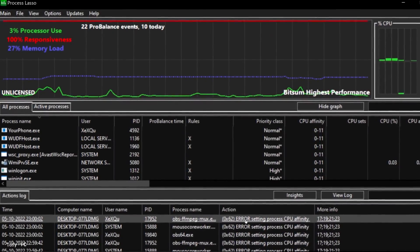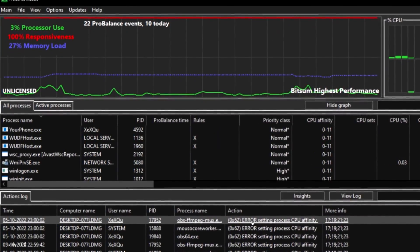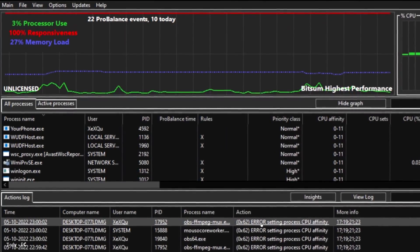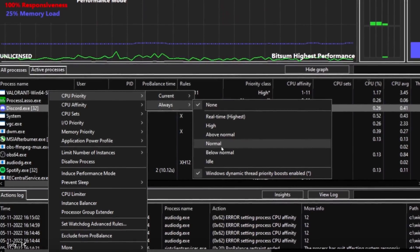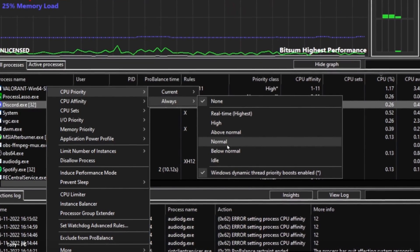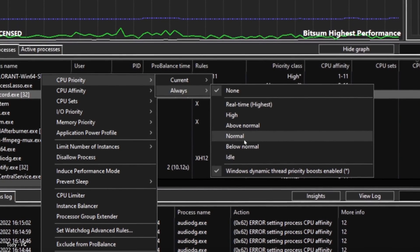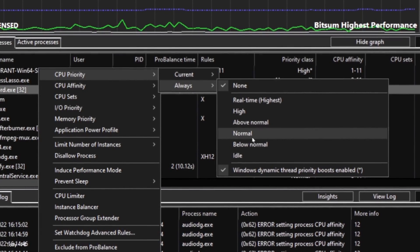By default, Process Lasso automatically adjusts process priorities and CPU affinities to improve system responsiveness and prevent freezes. You can also manually configure Process Lasso to your liking — for example, you can set certain processes to always run at a higher or lower priority than others.